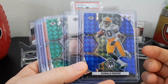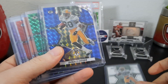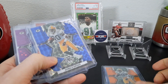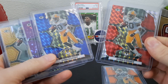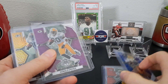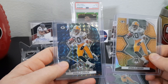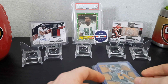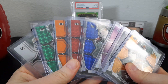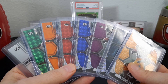Also doing the Donald Driver 2022 Mosaic rainbow — trying to get this one completed too. I've got the base. I need the silver and the silver Mosaic. I've got the green and the orange reactive. I've got the red. I've got the blue, which is numbered to 99. I've got the purple No Huddle, which is numbered to 50. I've got the honeycomb and the Genesis — I made a trade for the Genesis, traded a Genesis for a Genesis. I've got a lot of No Huddle colors to get: the base No Huddle, blue, red, I think there's pink. I got a lot of them to get.